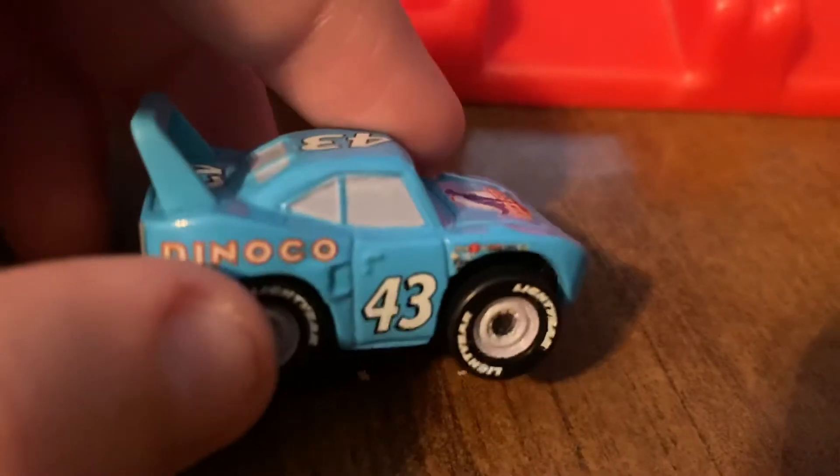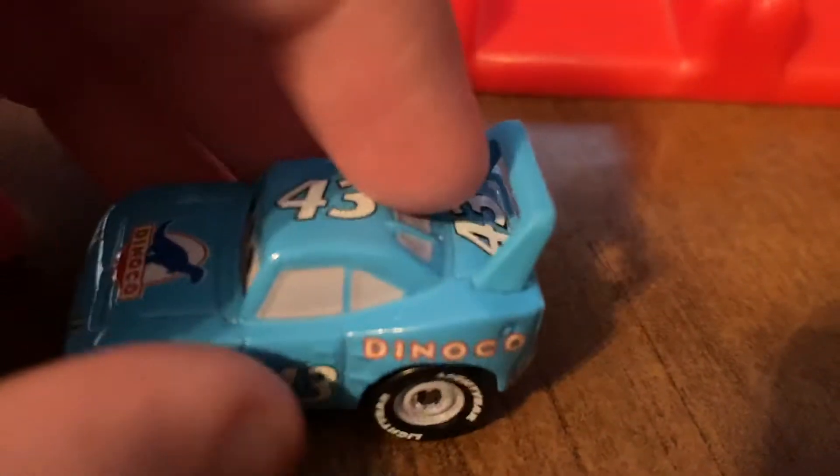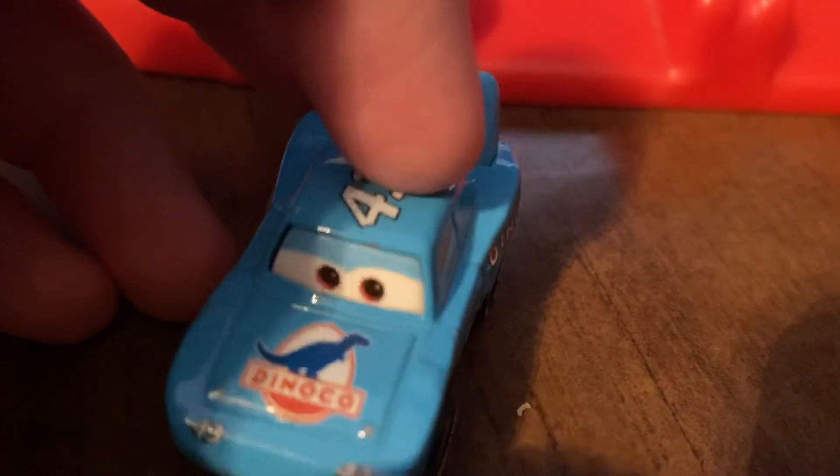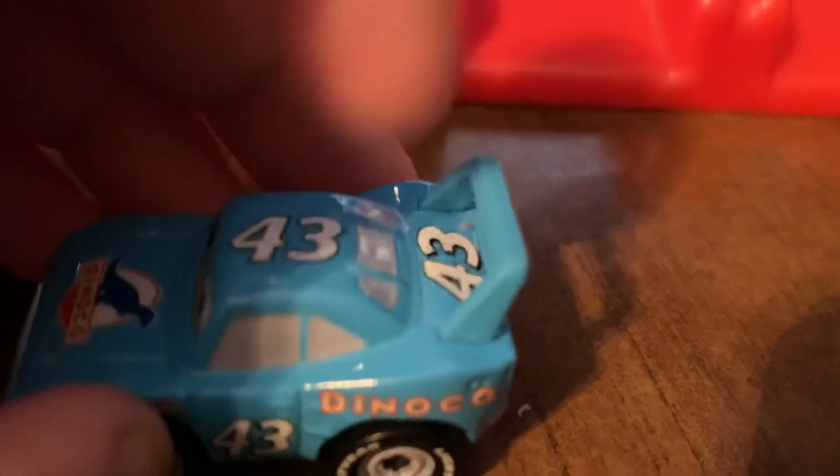And here's his opponent, the King. He's got blue paint everywhere, 43 and Dinoco on both sides, gray rims on both sides, Dinoco on the hood, 43 on the front, 43 on the roof and 43 under his spoiler, and Dinoco and 43 on the back.